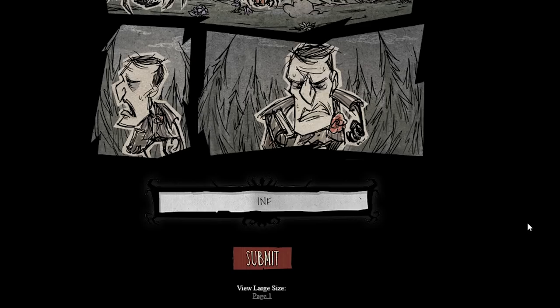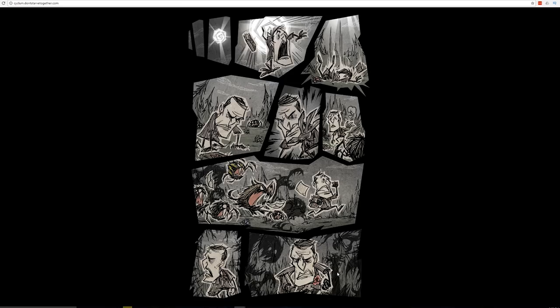To advance the puzzle, simply enter INFIRMUS — spelled I-N-F-I-R-M-U-S — in all capitals into the aforementioned bar. Click submit and the puzzle will update, and you'll be allowed to progress. As per the forum post, credit for solving this part of the puzzle goes to Flare2V.